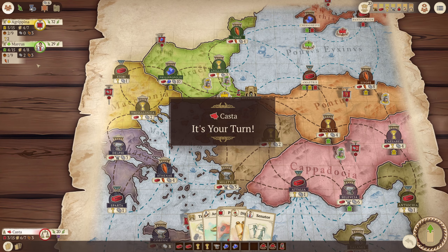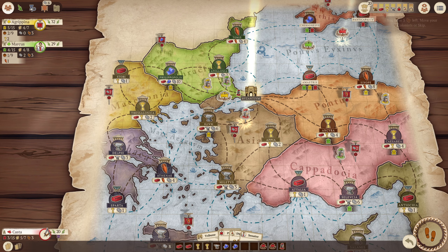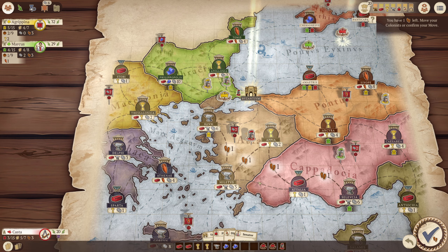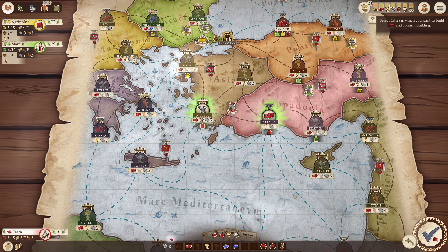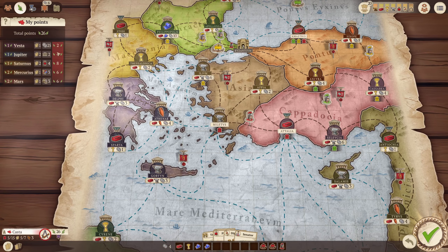And then next turn, we're going to go down and play the architect, play this dude down to here, check mark it, and then build. I think that's good. And actually, I get in two regions, so that does help with scoring. I just got to buy some cards. I think I'm kind of hanging in there. I'm still in last place though.